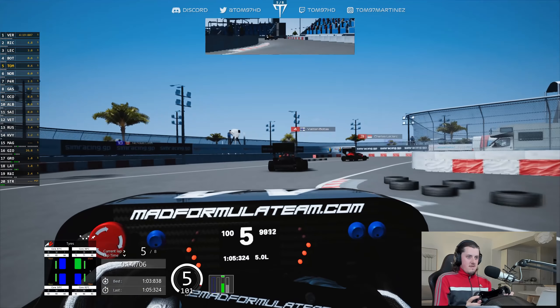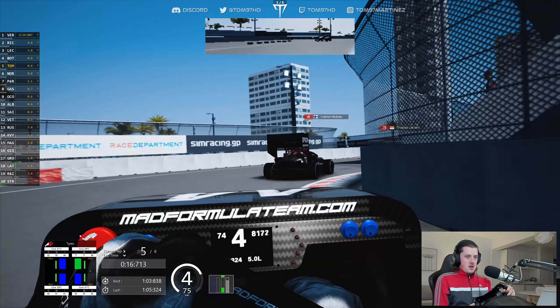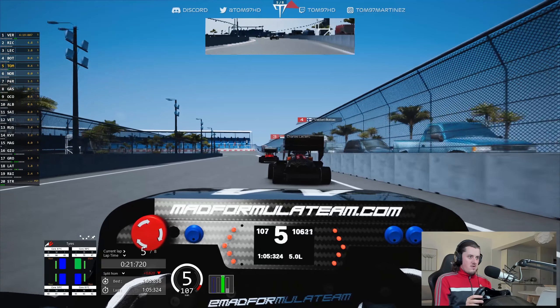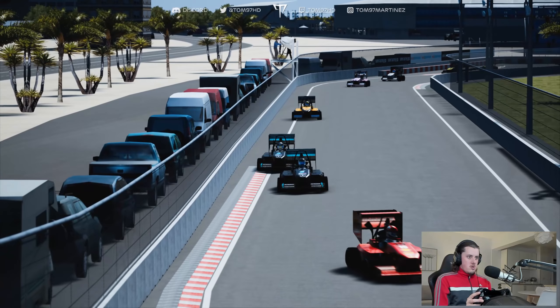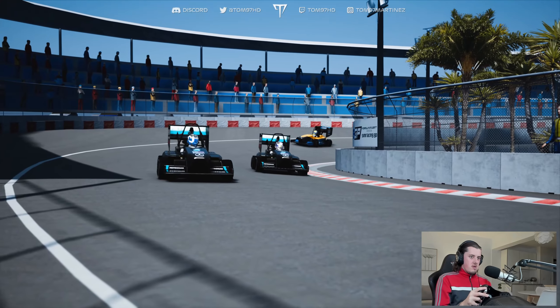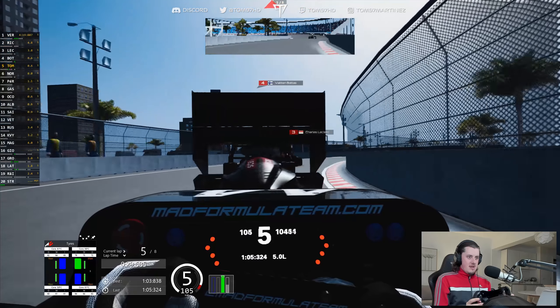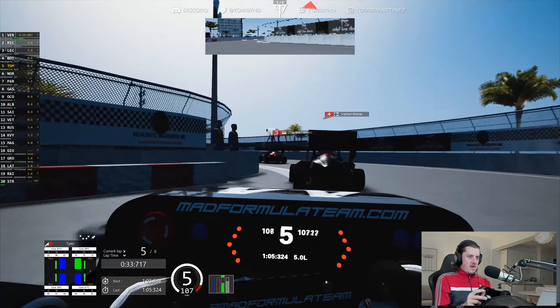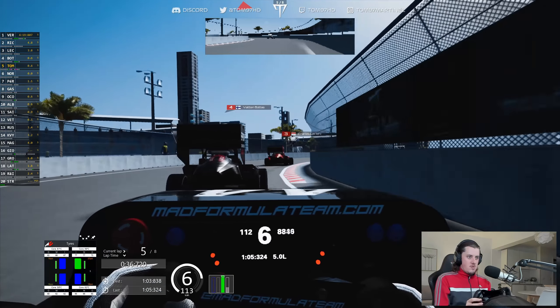Next up, our teammate Valtteri Bottas, and then it's Leclerc for the podium. Verstappen in P1, Ricciardo P2. We're absolutely flying now — got the car hooked up. Great exit out of the hairpin. Closing in on Bottas, I'm going to try and carry some speed through here — almost flat. We brushed the wall on the left, that was so close.